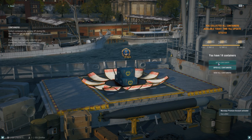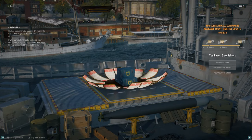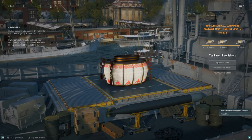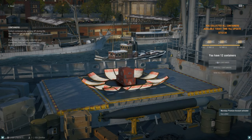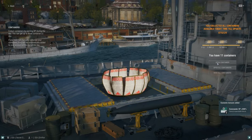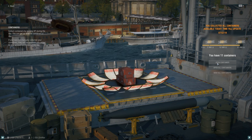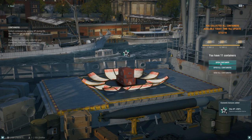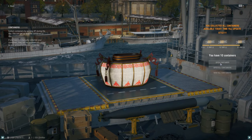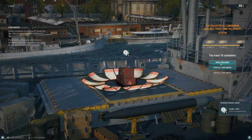Another day of premium. Another day of premium. Eight of the commander XP 200 percent. Eight of the ship XP 200 percent. Eight of the credits 40 percent.